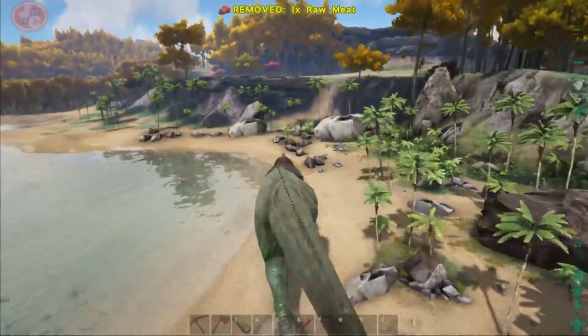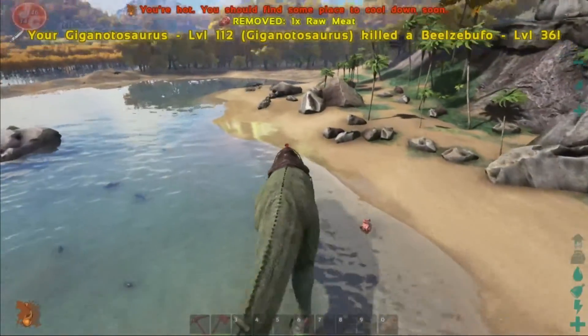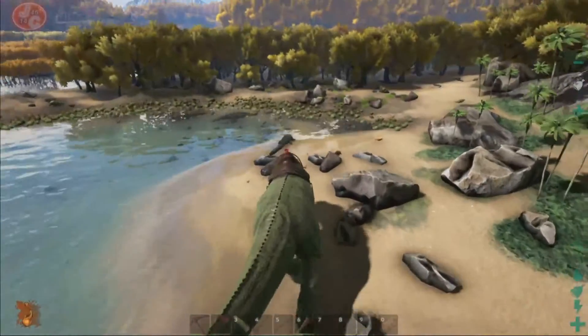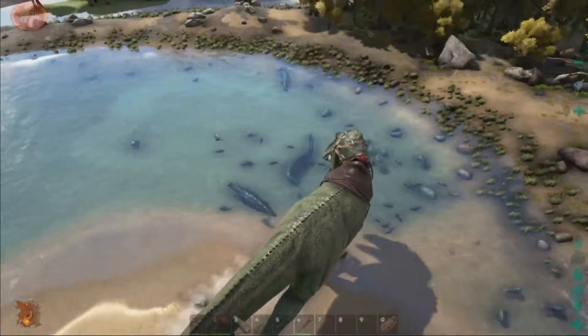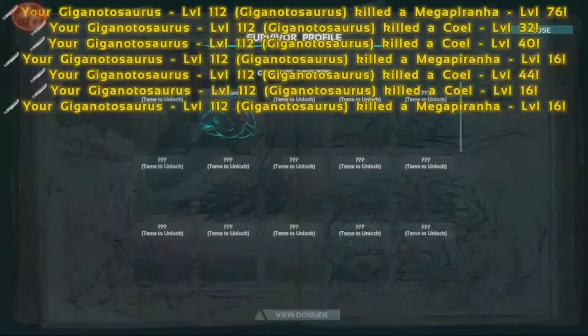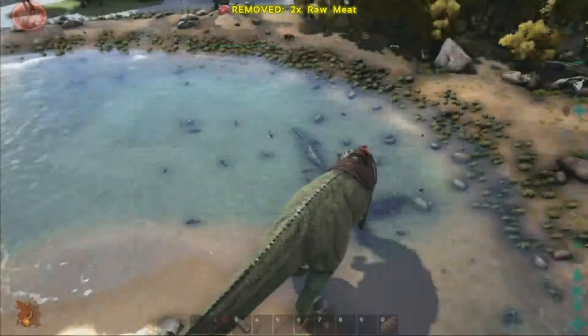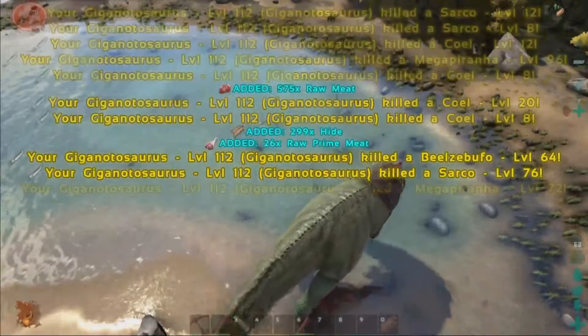The only negative things to the Giga, if I'm honest, is the fact that when you go anywhere near trees it can get stuck left, right and centre. So here's a sarco - look at all these die now, just splat splat splat dead. And then watch this, it's going to kill all the sarcos as well and collect a crap load of meat.